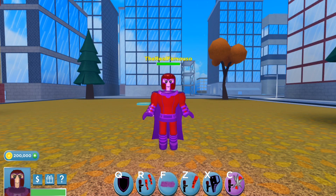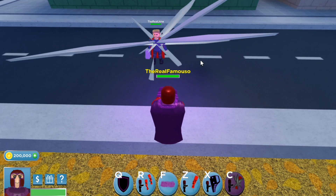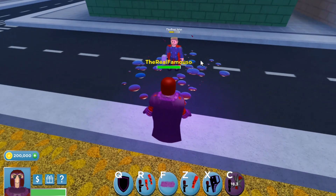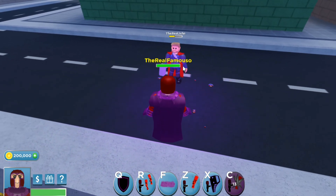Moving on to Magneto's last ability, or ultimate — which is C. It kind of just drags a bunch of metal into your target, and I believe it does half health — it takes half of anyone's health for any character.